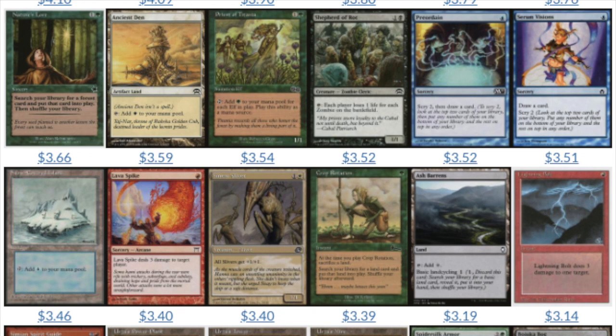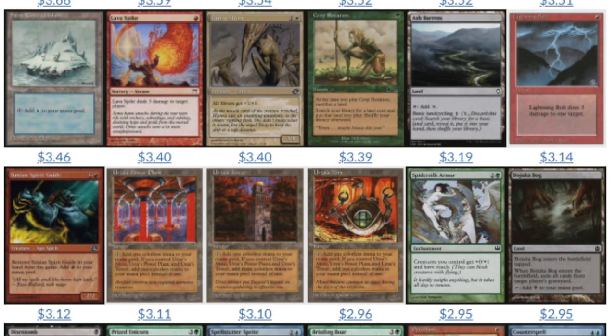You have good cards like Priest of Titania — there's a tribal element there. Crop Rotation again has a tutor ability for land. Utopia Sprawl got reprinted in Masters 25 but it's still very difficult to get your hands on one just because it wasn't printed in a standard set. Lightning Bolt you're always going to find in a collection — it's one of the most common cards in Magic. Counterspell is about a dollar. Those two always come together because they came from the same sets. Then the Urza lands — the Power Plant, the Mine, and the Tower.